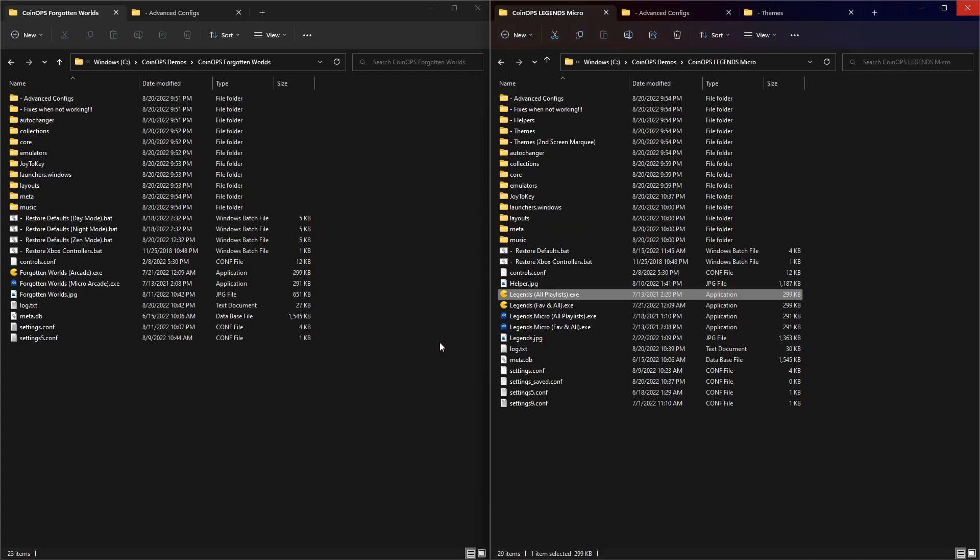I'm going to show you here on the left side we have in my demos folder Forgotten Worlds, and you're going to see that this is a build that has gone out to the testers and the crew to be able to look at some new ideas, to show what could be done, and get ideas and feedback. Then it slowly morphs into something that can go into Legends as themes — and that's what Legends Micro over here is. I'll touch base on both of these to show you, starting with the CoinOps Forgotten Worlds build that has been tweaked and built up over the last couple of weeks now that Collections is out.